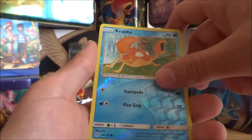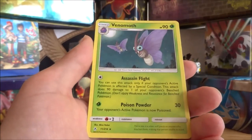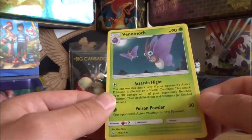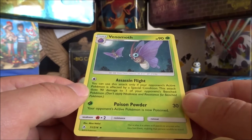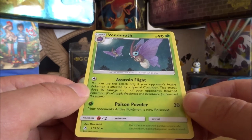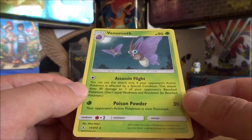Reverse Holo Krabby. And our last one — the last card we got: Regular Rare Venomoth. Three regular rares. The Poison Moth Pokemon — the scales it scatters when startled will paralyze anyone who touches them, making that person unable to stand.